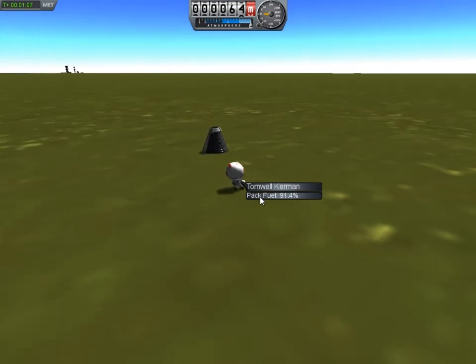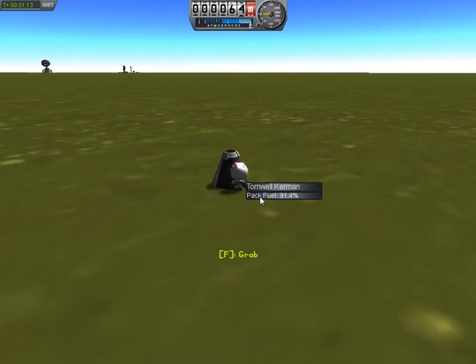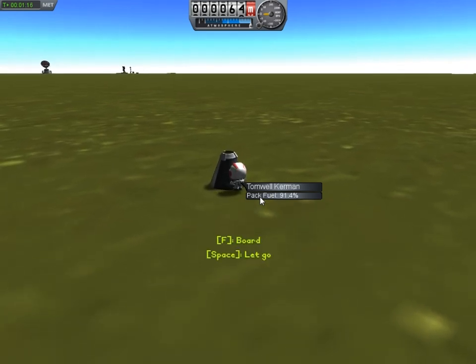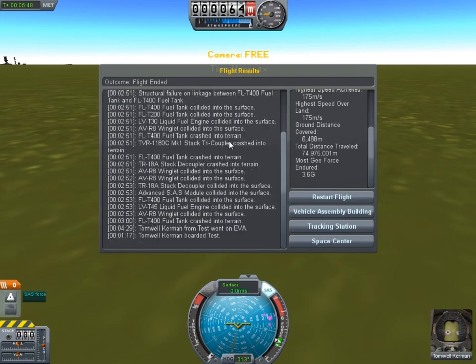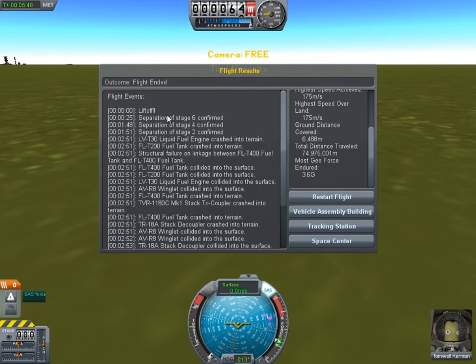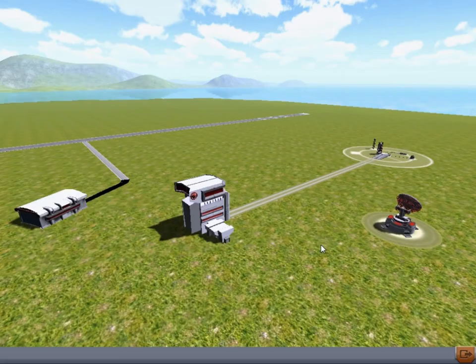I think I'm going to end this episode here — I think I've gotten pretty much everything I wanted to across quite nicely. F is grab, F is also board. If you hit End Flight you can see all the mission data — colliding into the surface, separation of the various stages, landing. Somewhere it's going to say Tom Will Kerman from Tests with an EVA — we landed at some point. Now you can go to the tracking center or the space center — we're just going to go back to the space center.